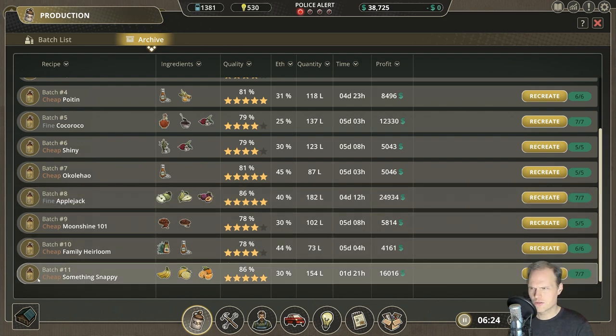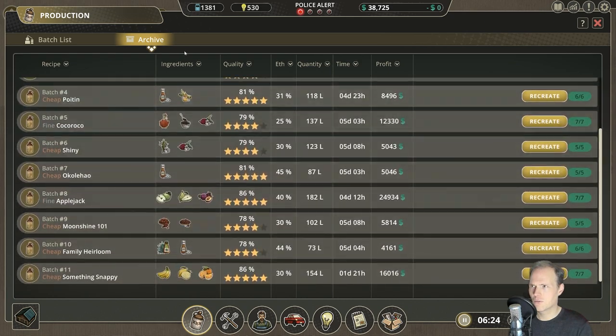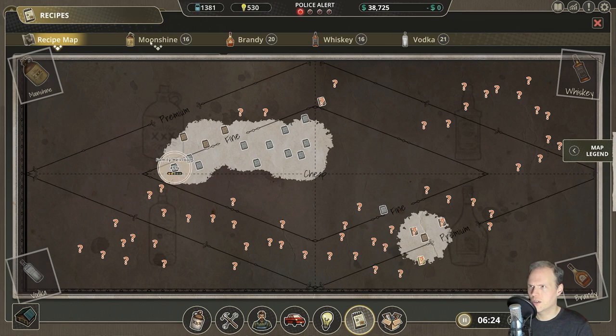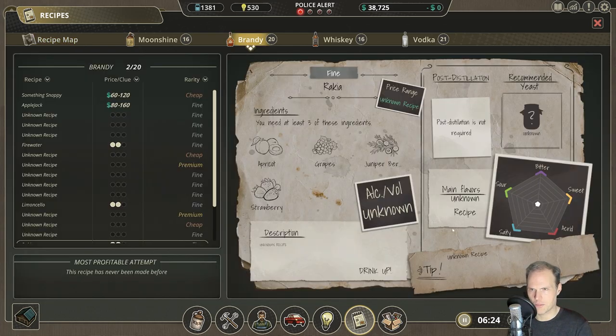These should have a different icon on them, shouldn't they? We do have different icons here for the recipes — that's the moonshine icon, it should be the brandy icon. And there we found something snappy. We need to look for recipes that do not require any filtration steps — not required. There we have another one.